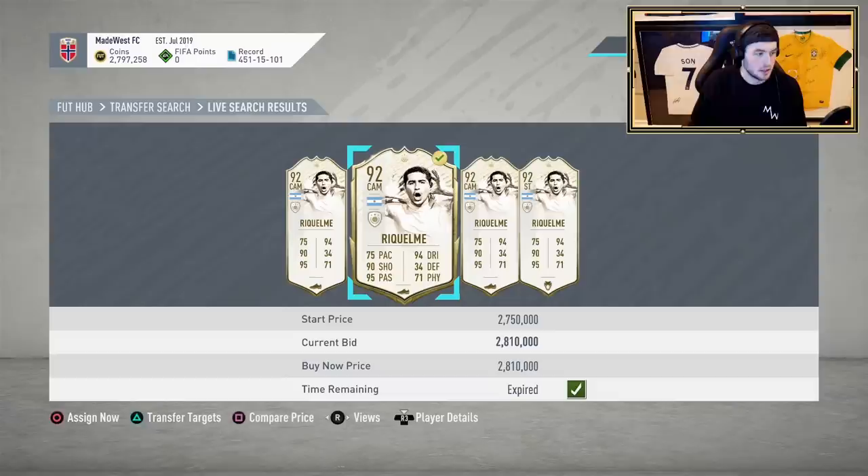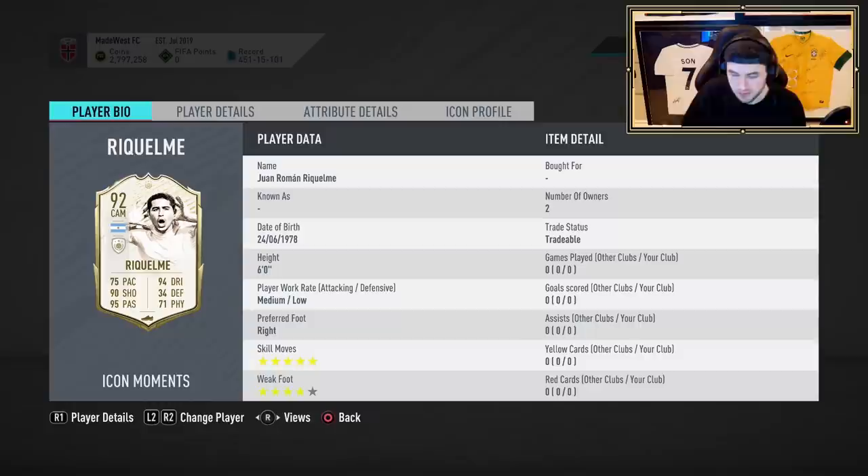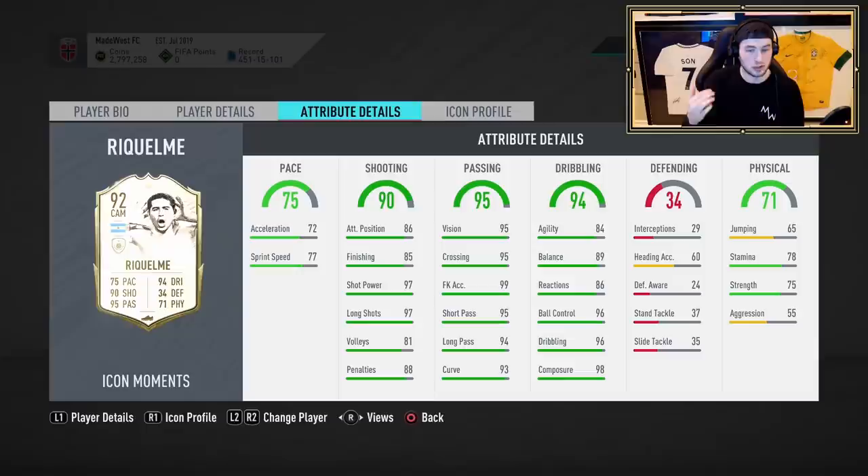He's been fluctuating a good amount in general. I haven't seen too many people buy him yet. It looks like an interesting card, and when doing this review I want to try out the best version of the card. Traits-wise he has Flair Shot and Outside Foot Shot. He's got five-star skills with four-star weak foot, and medium-low attacking and low defensive work rates. Stats are 75 pace, 90 shooting, 95 passing, 94 dribbling, and 71 physical. Medium-low work rates are not the best but not the worst either.